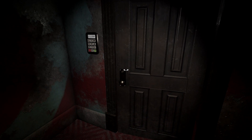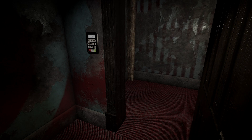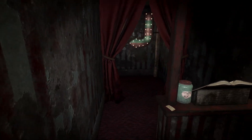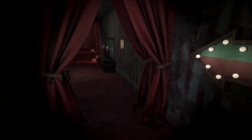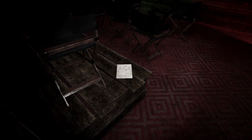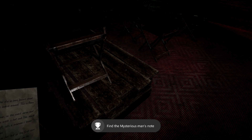Grab the door and swing it open, then head on down here. Hang a right and this should loop you around into the main floor. Once you are here, grab this piece of paper off of the bench. That should get you a missable achievement in the form of Mystery Man.